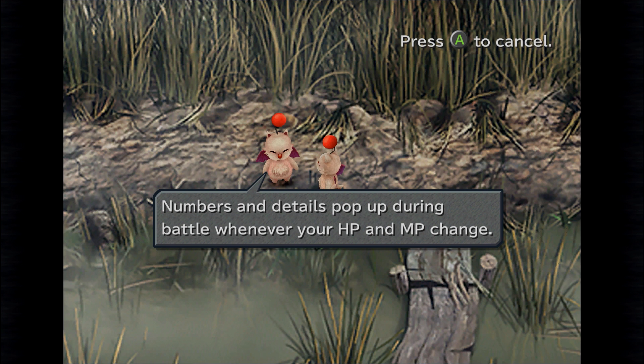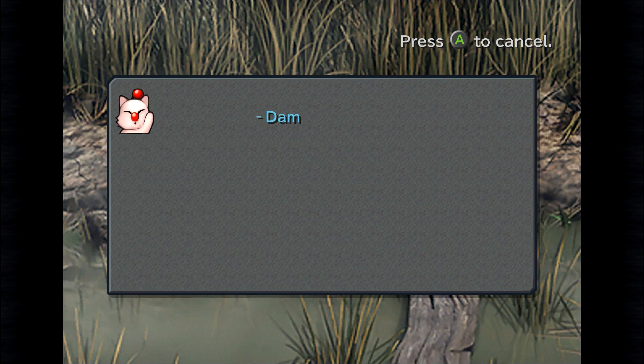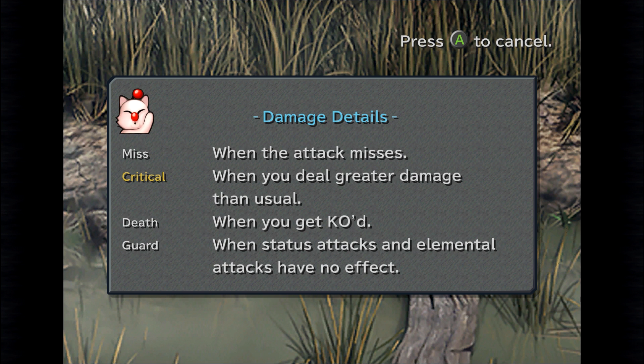Now let's go over damage points. Numbers and details pop up during battle whenever your HP and MP change, appearing in two different colours. White numbers indicate damage, green numbers indicate HP recovery. The same applies to MP. When your attack misses you'll get a Miss, Critical when you deal greater damage than usual, Death when you get KO'd, and Guard when status attacks and elemental attacks have no effect.